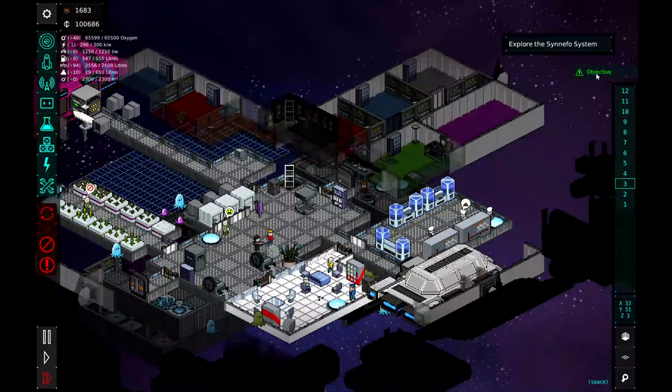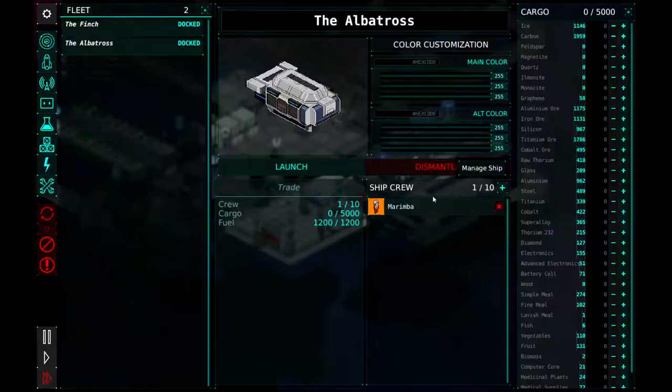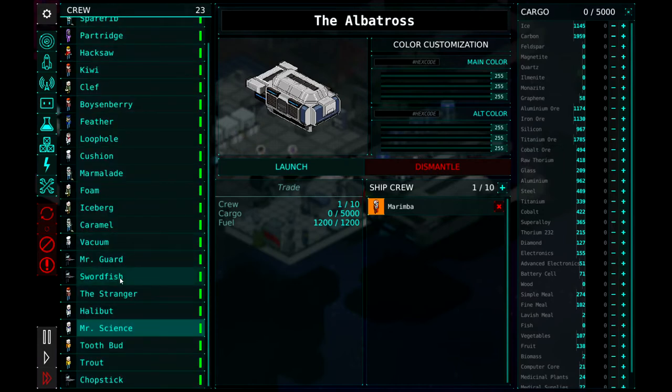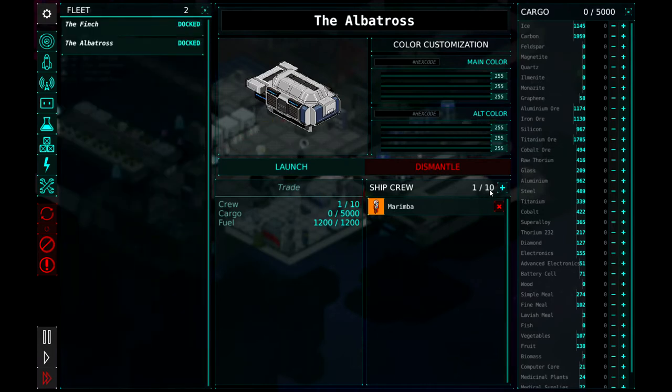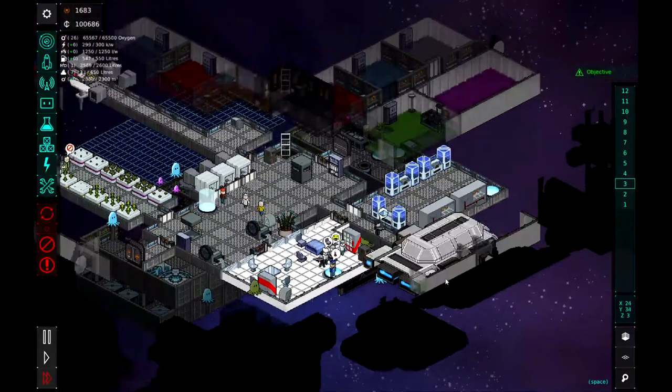Our objective is to explore the Sinifu system. Let's go ahead and get a guard on the ship with Marimba, and we'll take Swordfish with us. We also picked up another guard off camera — Chopstick — just so you guys know.